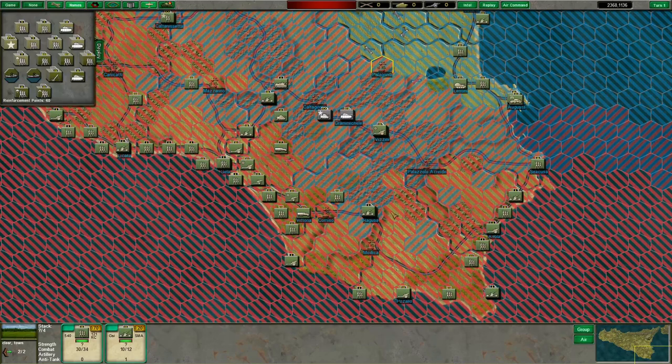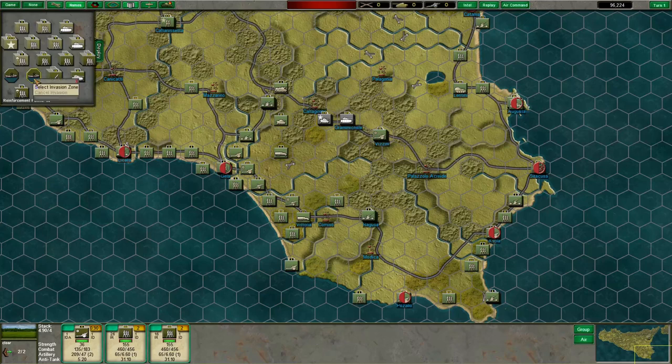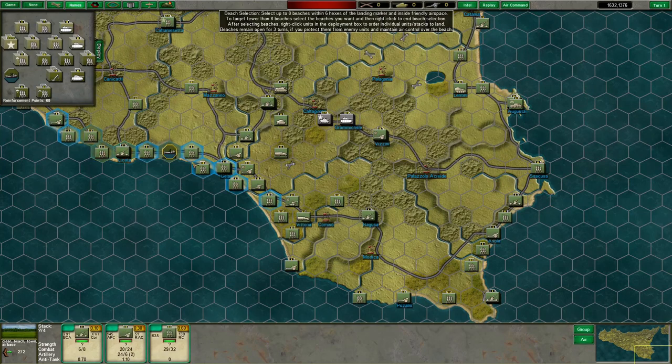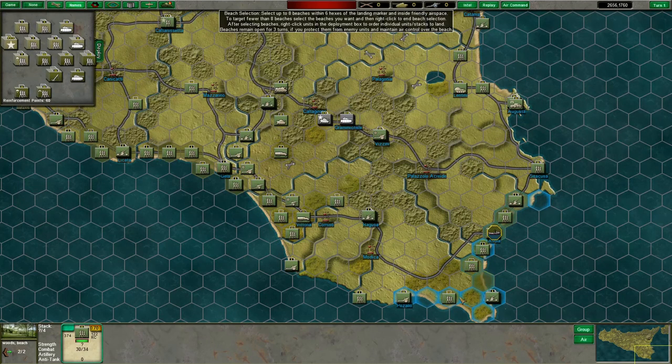Without further ado, let's hit the beaches. We're going to get our beach markers placed. The Americans are going to land near La Cata — maybe a little bit over there. Place another beach near Evola. And that should do.